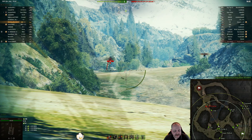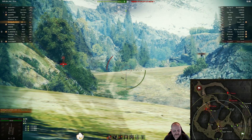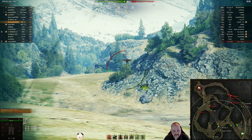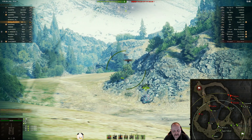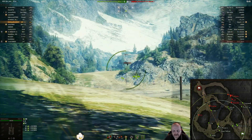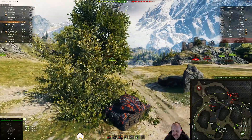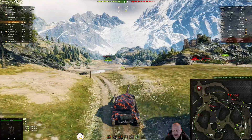We're on the reload, T21 is making a drive-by. The T21 looks like he's headed down south. We've got the T1 Heavy, the Leo, the Easy Eight — well, no more Easy Eight, they all went down the ice road.